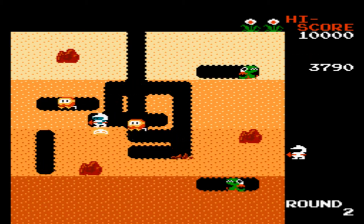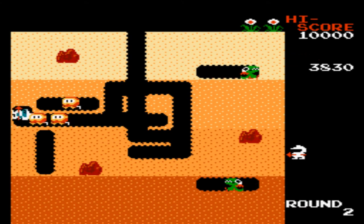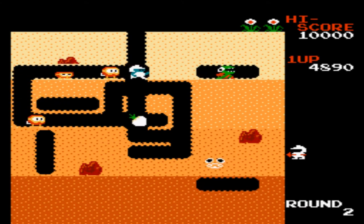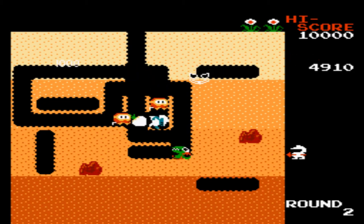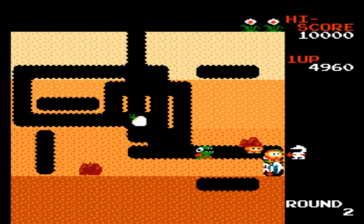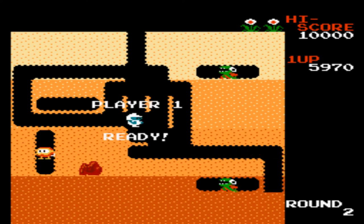Dig Dug is an action-type game where you play as Taizo Hori. You must dig your way through the earth and take down two different types of monsters known as Pooka and Phygar. Pookas are a red enemy that look like a tomato with goggles. Phygars are a dragon-like enemy that breathes fire.